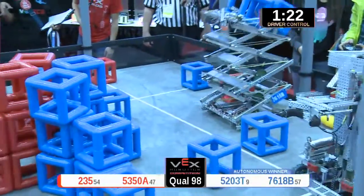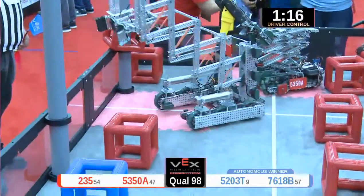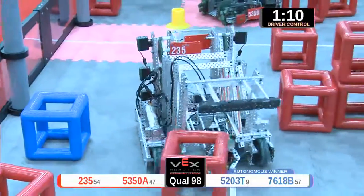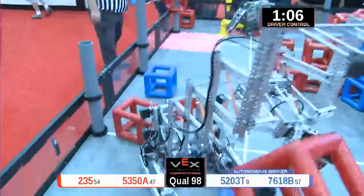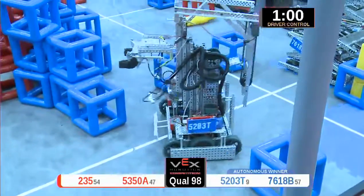Team 7618 goes high up above the side of the field, dropping one down, dropping another down — five points for the blue alliance. Team 5203 driving out there. Team 10 — we got the red alliance, 235 scoring three points for the red alliance, taking possession of another peg.